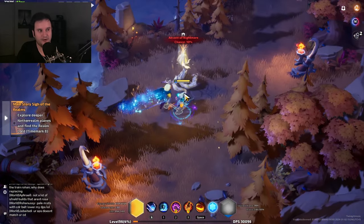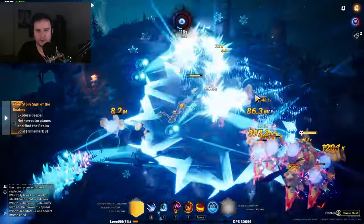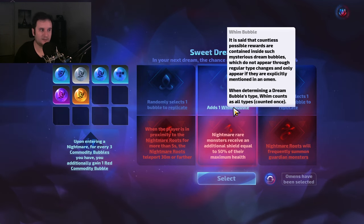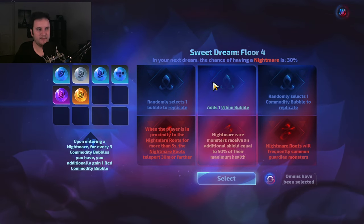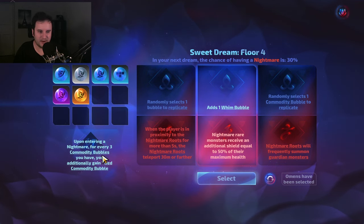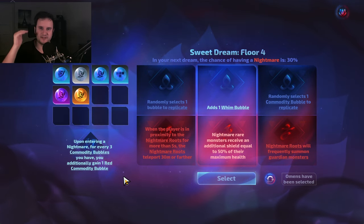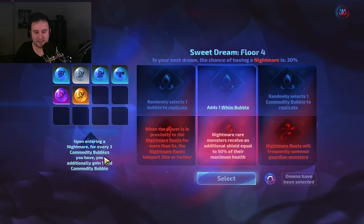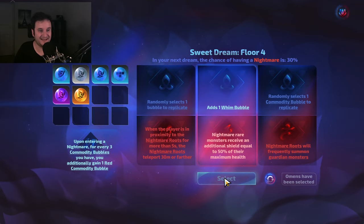One more important thing to add here is Wimbubbles. Wimbubbles are basically all bubbles — they can have any reward, but they are way better than random rewards because they also count as every reward. For example, for every three commodity bubbles when I enter the Twin Nightmare I get one red commodity bubble — if I add a Wimbubble here, this counts as a commodity bubble and every other bubble. These are highly, highly sought after and just incredibly strong.